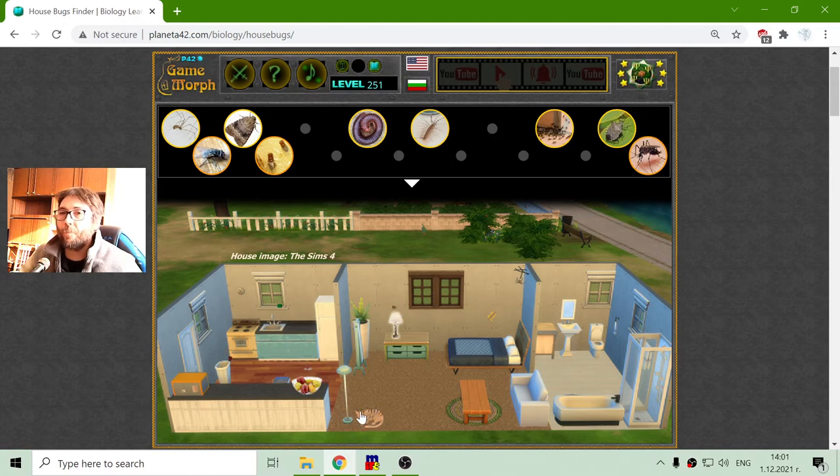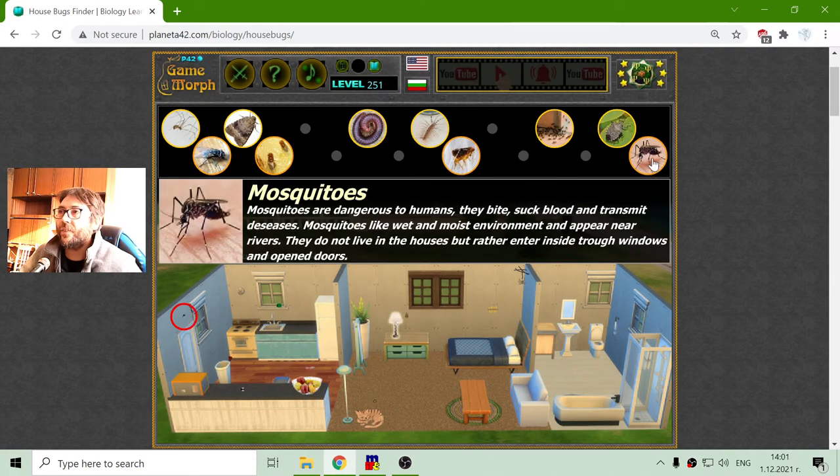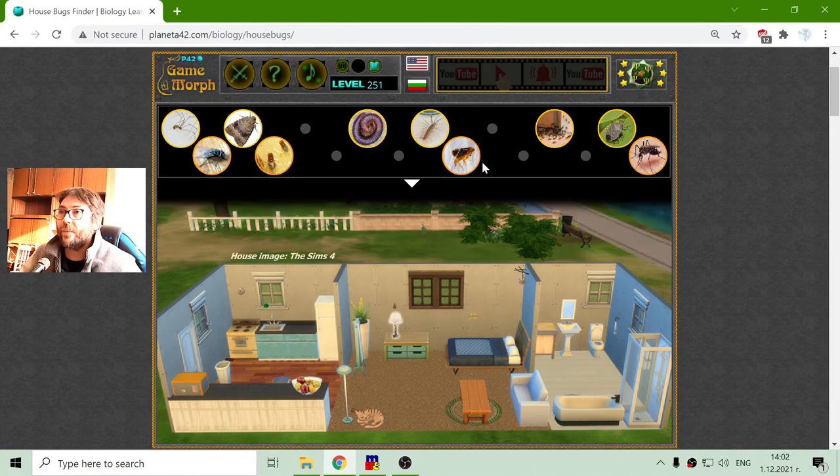Moving to the right, I have a pet. Around the pet there are flies and fleas. Fleas usually get into the house with domestic animals and pets. These pests may be small but they jump around and bite, especially in warmer months. They are parasites sucking blood and are dangerous to humans and pets.